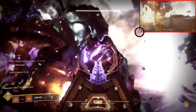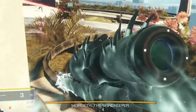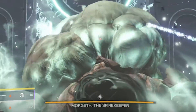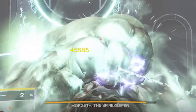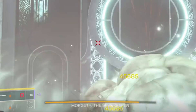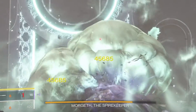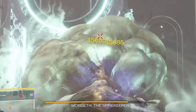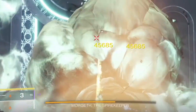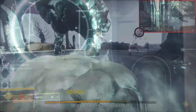There are two strong strategies for DPS that will result in a one-phase, and both require a Well of Radiance. First, you can use the Whisper of the Worm — plant that well back by the rally flag. Make sure you do not have Lunafaction Boots equipped, as they will counteract the White Nail perk on the Whisper. Aim for the bulbous portion on his back, make sure you proc Whispered Breathing, and then fire away.